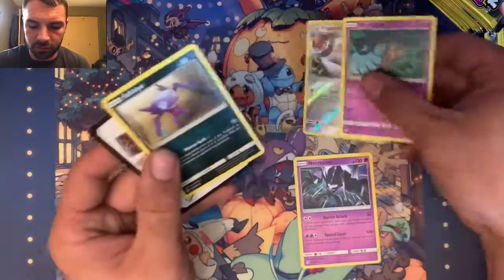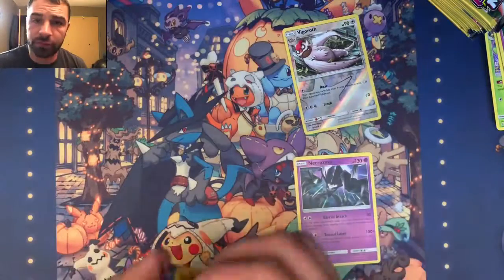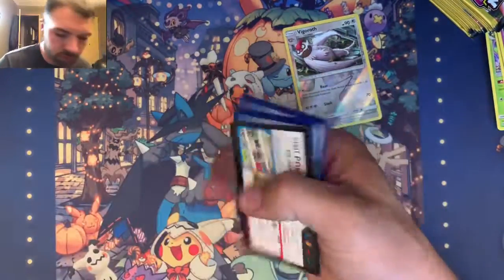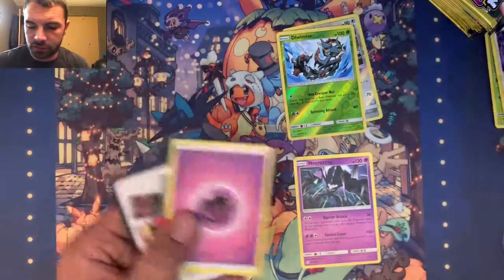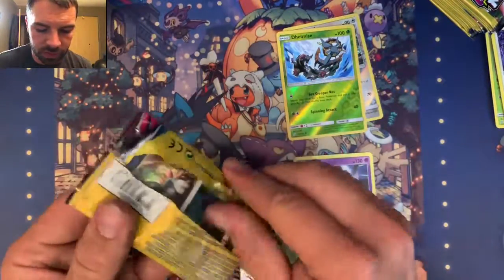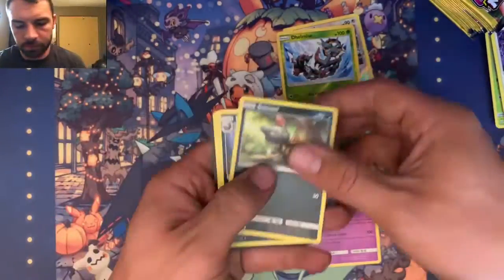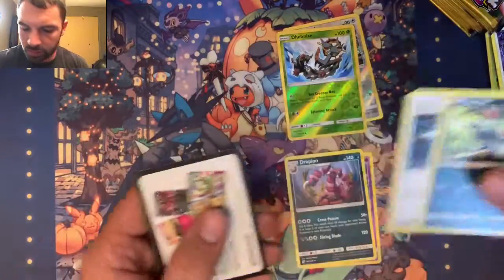Those are upside down. We got Vigoroth reverse holo! That's a little bit of a turnaround. Go ahead and land us some GXs. Or a Delcatty reverse holo — that works too. Just ripping these packs right up. We got a Drapion — reverse or non-holographic. It's okay.